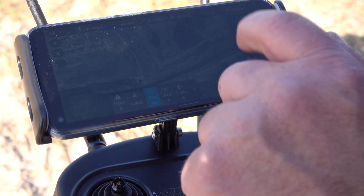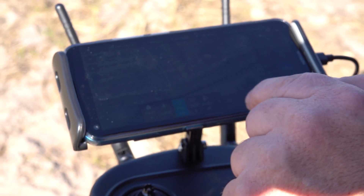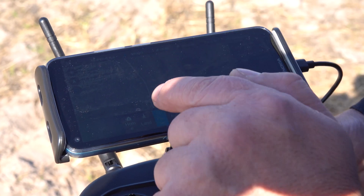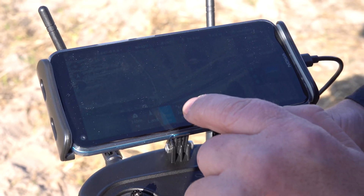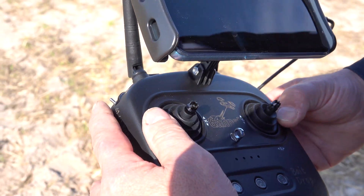So now it's basically started up. I got all the modes I can do. I can say go home, land — if I press land on the top or here, the drone will land precisely where it's hovering. Auto will also be for the waypoints that I have created. I could do it here or auto here.